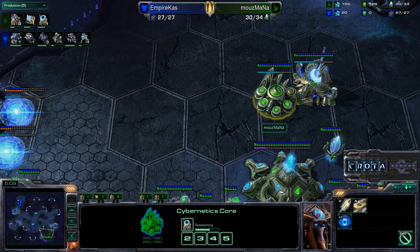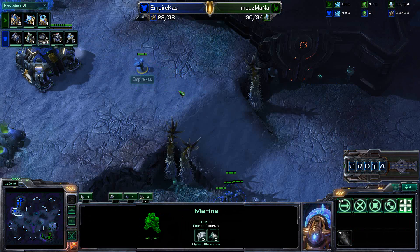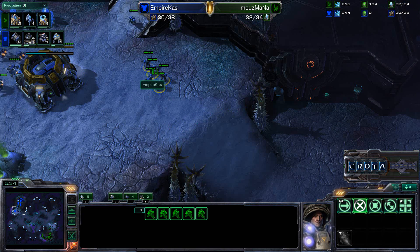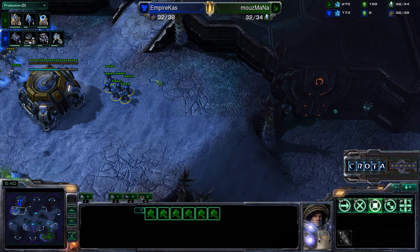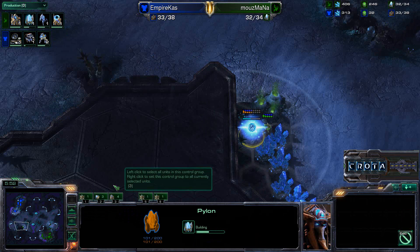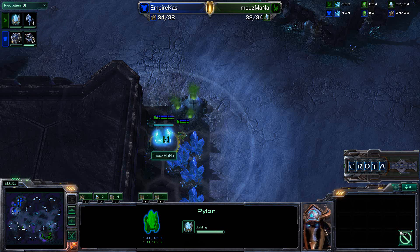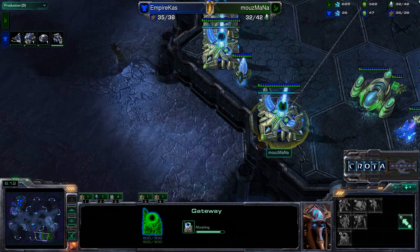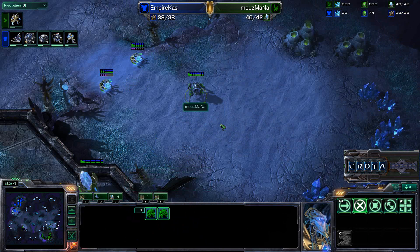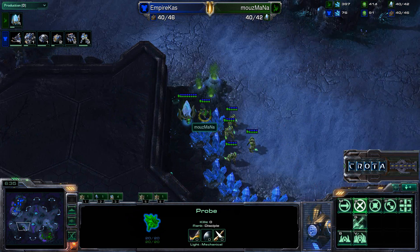We can see a Gateway and another Gateway, so it looks like we are going into a 4-gate timing with double gas — that means a lot of Stalkers. Marines need to be trained up. We are finally going into a Refinery, but there are no bunkers on the front door. If Kaz doesn't get enough defense up, he is going to have a really bad day. A Pylon is warping in, and he will get some reinforcements shortly — two quick rounds of units.